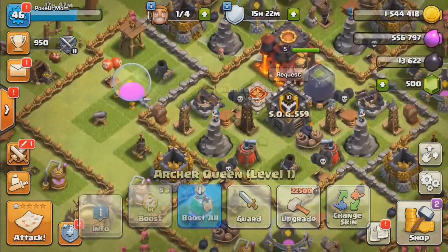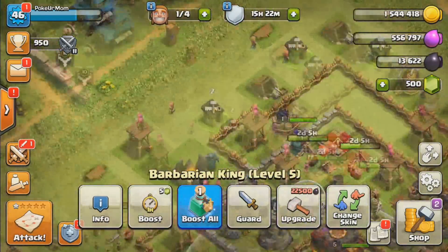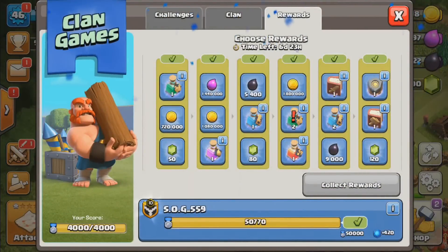We ended up using the builder potion to speed up our buildings because clan games just finished — they needed an hour, and with one hour that was more than enough time with a builder potion for our dark elixir drill to finish. So we're going to pick out our rewards now.